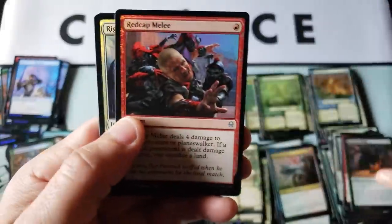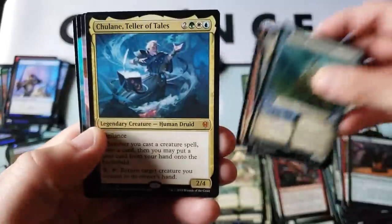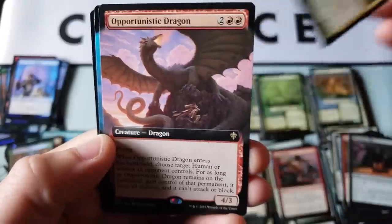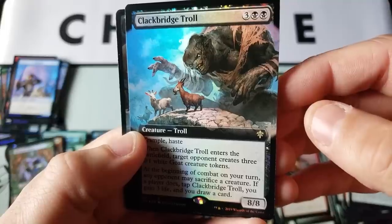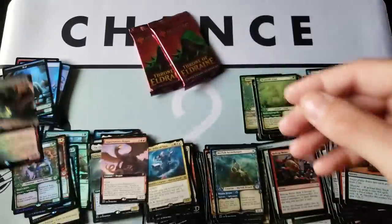Come on, this is what it's gonna come down to — we need some heavy hitting to get some value out of this bad boy. Here we go — oh, Teller of Tales! First time we've seen you all video today. Nice brawl action. Opportunistic and the Clackbridge Troll — there's our box topper! I love that art — super cool, old school, just has that old fairy tale vibe. That's really cool. There's our first box topper.